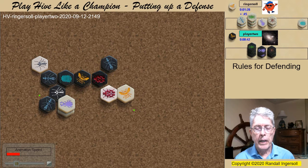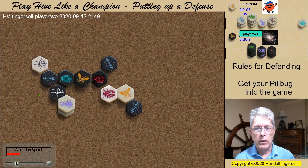When the Ant attacks, Black is now threatening to limit my Pillbug placement, so it spawns in the only possible spot adjacent to my Queen. Defensively, I'm always concerned about getting my Pillbug in play next to my Queen. In some cases I'm overly concerned, and this game might be one of those cases.